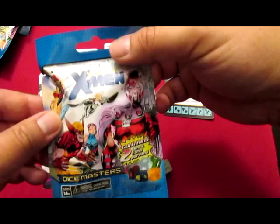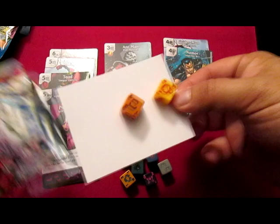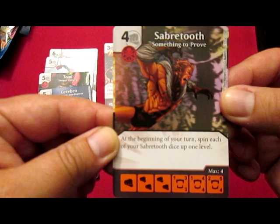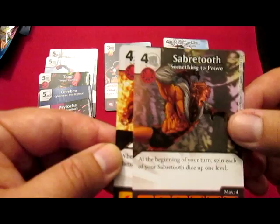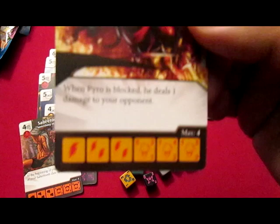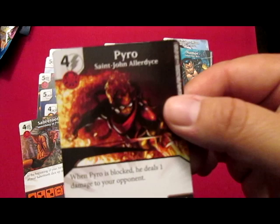And the fifth pack. Sabertooth, Something to Prove — there is a common. At the beginning of your turn, spin each of your Sabertooth dice up one level. Very nice. And we have another common here: Pyro, Saint John Allardyce. When Pyro is blocked, he deals one damage to your opponent. Not bad.